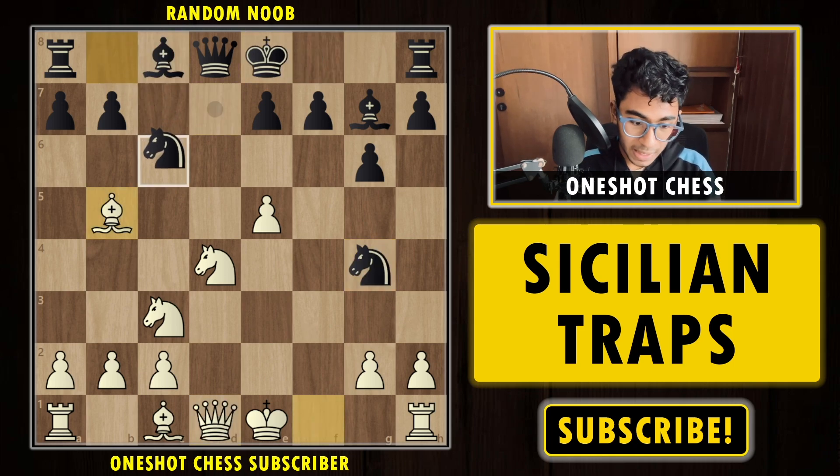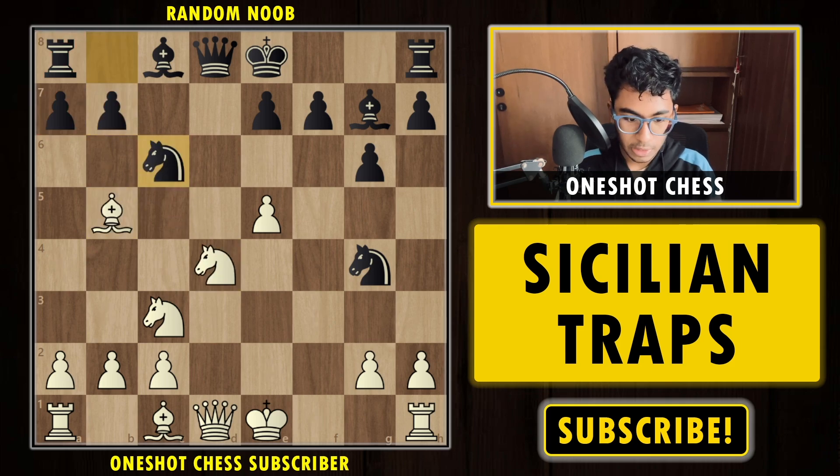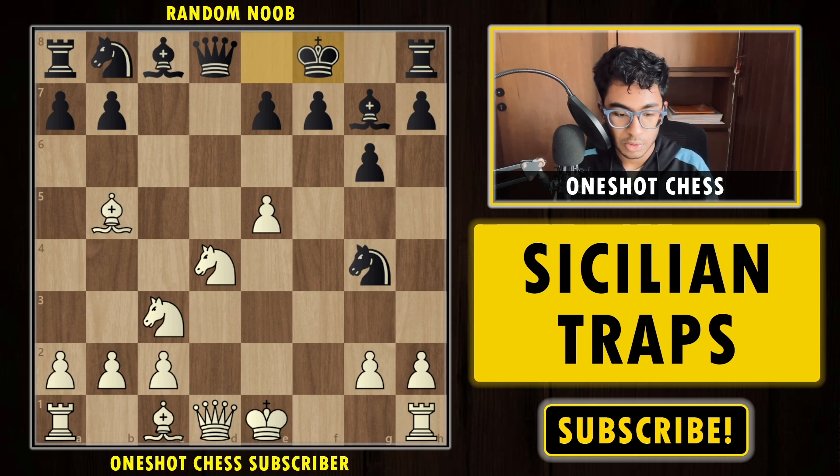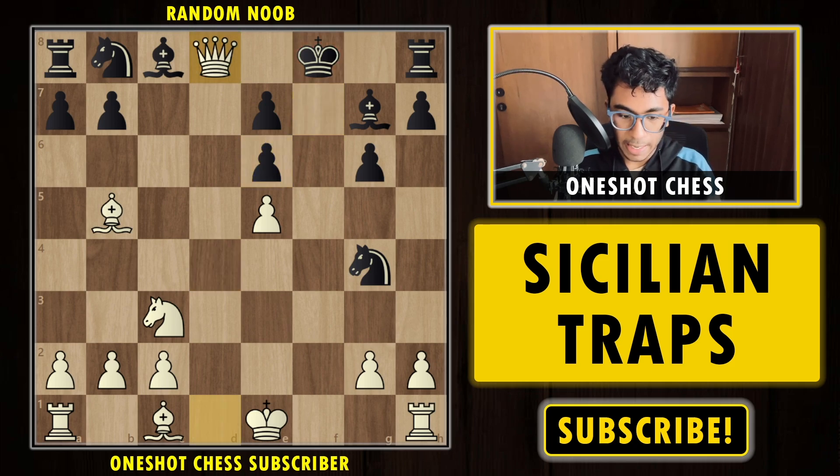The only move left for black is to move the king. If black plays Nc6, I can capture the knight and still win the exchange. If black plays Nd7, I still win the knight. So black has to play Kg8 — but now white has a very strong move. Can you find it? The winning move is Ng6 check. Black must capture, then I capture the queen, and after Kf7 short castle the king gets checkmated — completely winning for white. That was trap number three.